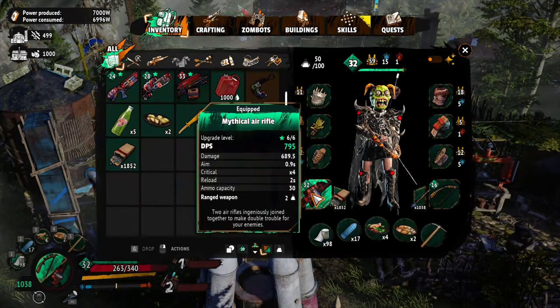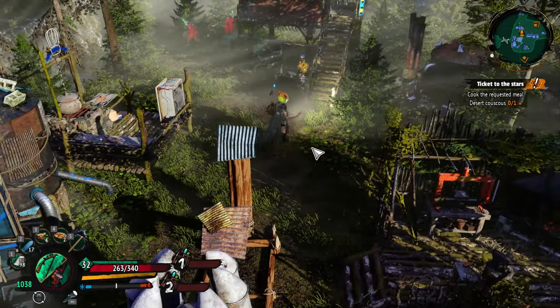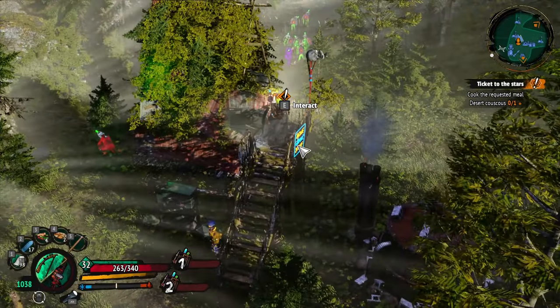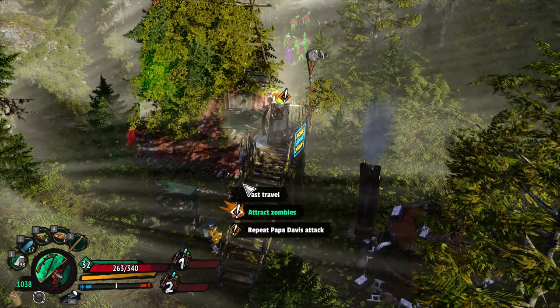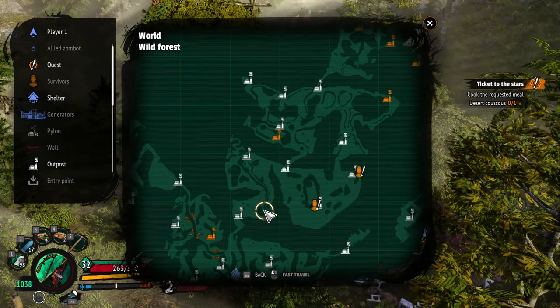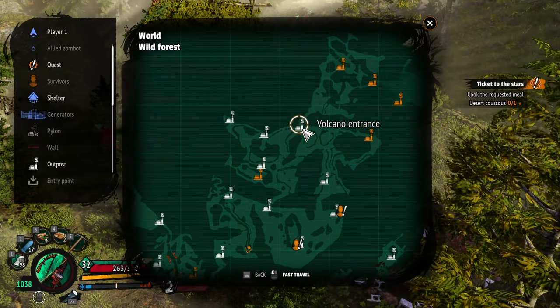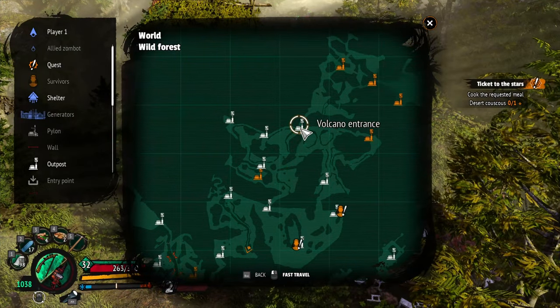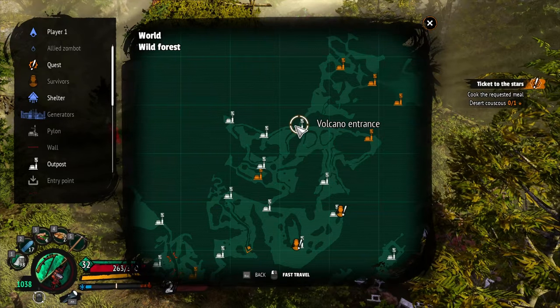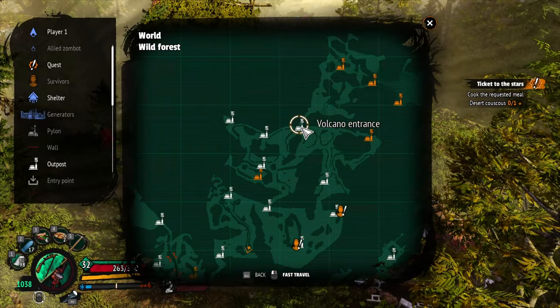I'll leave it on there and we'll see how it does. The llamas — I found them and then came back because I told you guys I was going to bring you along. It's right here — the volcano entrance. We're gonna go over here and see if we can get some llama meat. I'm pretty sure we have to use a bow because it looked like they were zombie llamas.